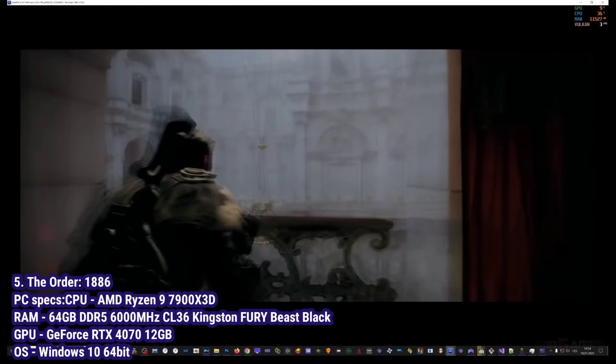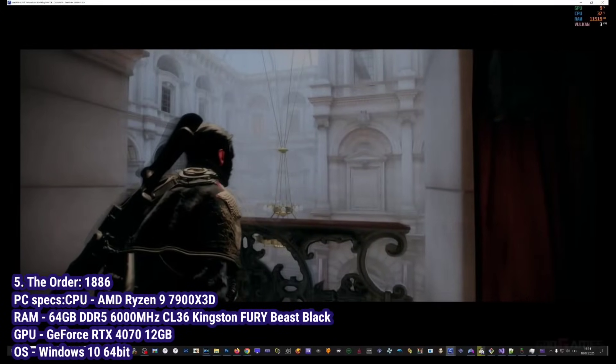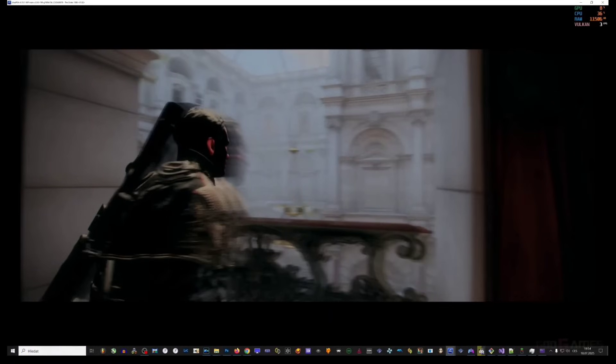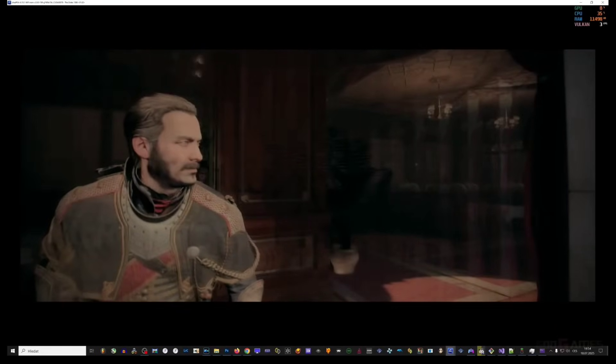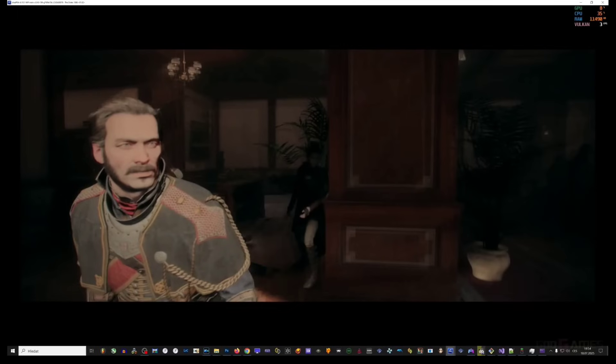The cinematic world of The Order: 1886 is next. While this game currently only runs on AMD GPUs due to a device-lost error on NVIDIA cards, the progress is still remarkable. This issue — where the emulator loses communication with the GPU — is a significant technical challenge and a clear example of why some games currently perform better on one brand of graphics card over another with Shadps4.